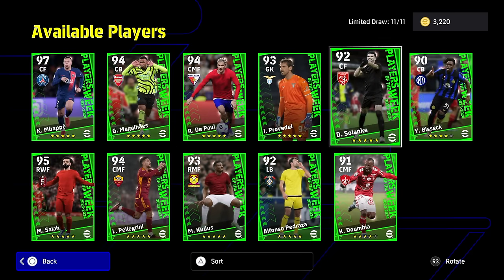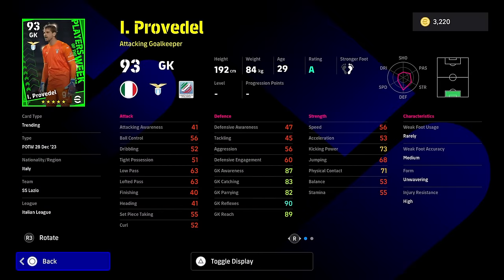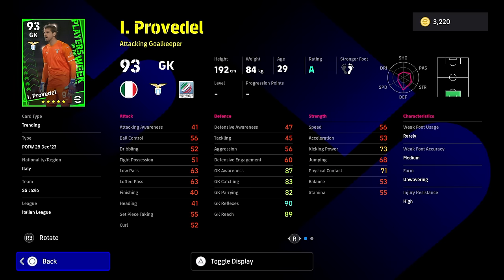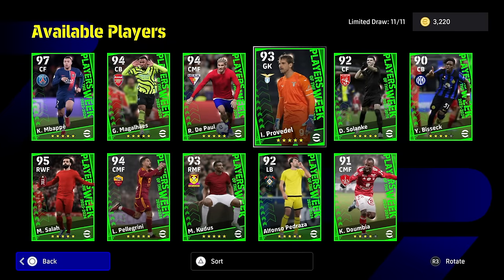You've got a goalkeeper in here that only has 87 awareness. He's tall, but he does have long throw. He has low punt and long throw. A lot of the allure of getting these guys is because they're on A-rated — you can see their rating is going to be on A there every week that the player of the weeks come out. But that goalkeeper is a bit of a bust, because the goalkeepers that you can buy for GP make it not worth spinning.